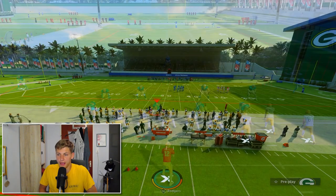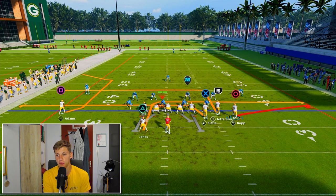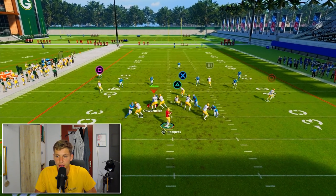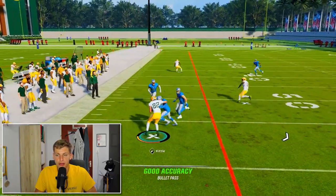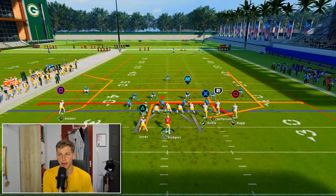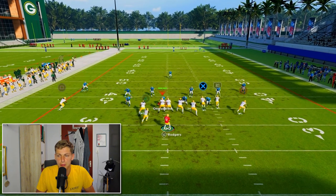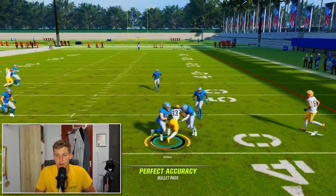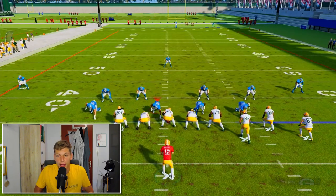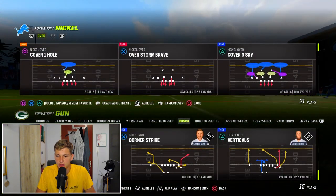Inside Cross has a running back speed out route, which is always nice. My setup: put Cooper Cup on a flat route, drag the tight end. You can put Devontae Adams on a corner route if you suspect man coverage. This is more of an underneath play for when you want to space out the short area of the field. I make the read between the tight end and the running back 99% of the time. It's a decent play, but nothing special — run it once or twice a game.